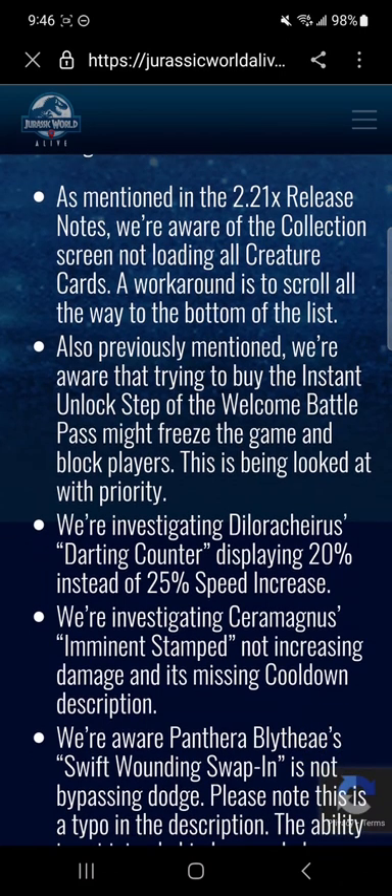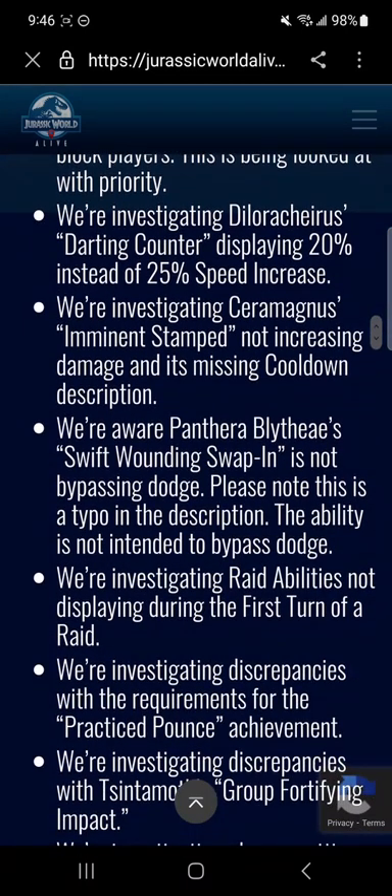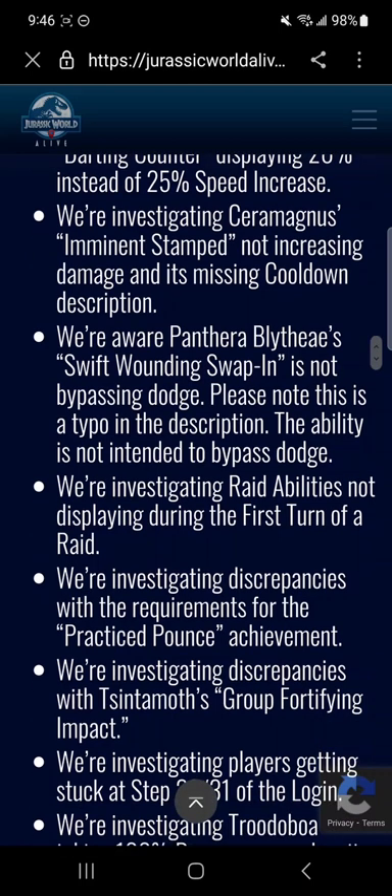Also previously mentioned, we're aware that trying to buy the instant unlock step of the welcome battle pass — I don't care about buying stuff in the battle pass. We're investigating Dilla Vachiris' dart encounter displaying 20% instead of 25% speed increase. We're investigating Sarah Magnus' imminent stampede not increasing damage and its missing cooldown description. We're aware Panthera Blythea's swap-in is not bypassing dodge. Please note this is a typo in the description — the ability is not intended to bypass dodge. Oh okay, that sounds like something very easy to fix.